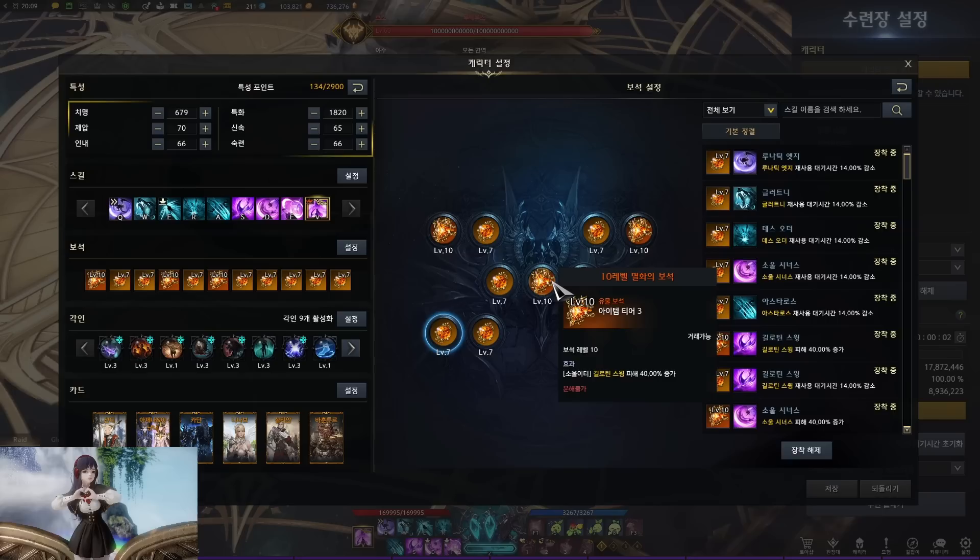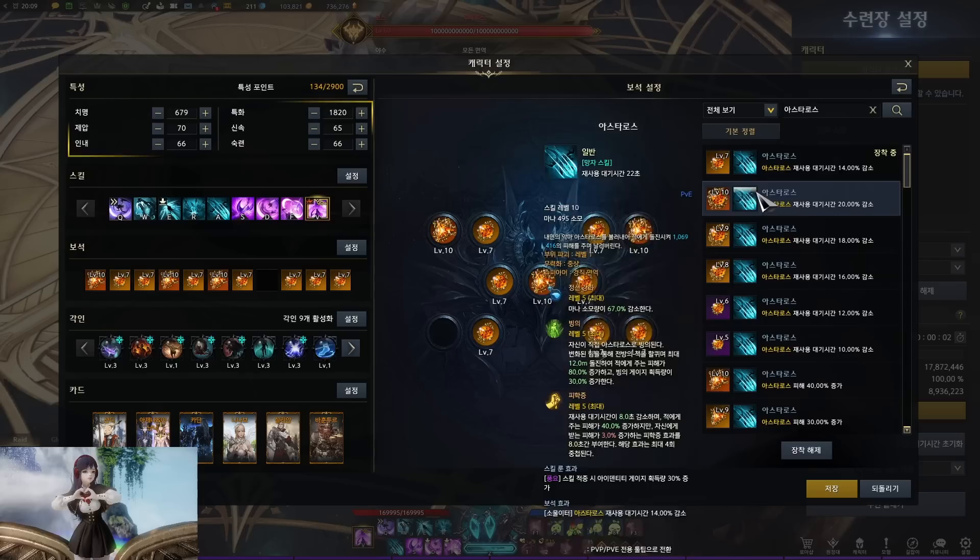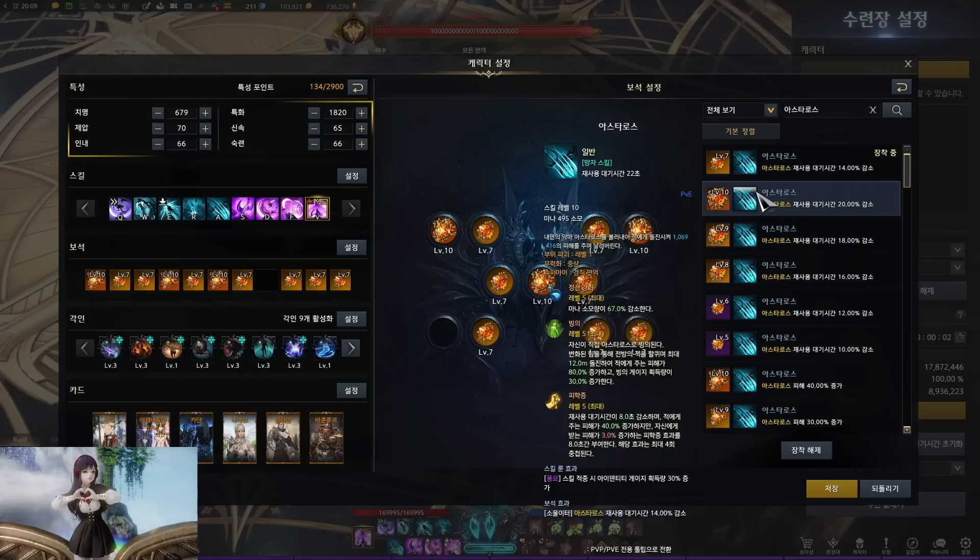For gems, there are two ways to run it. First option is running three attack gems on the three pink skills and cooldown gems on the remaining eight skills. Alternatively, you can remove the cooldown gem on Soul Sinners and add an attack gem for Astaroth instead.